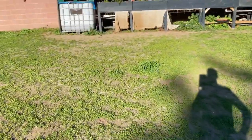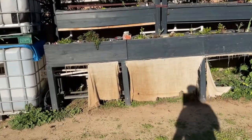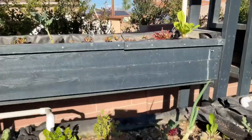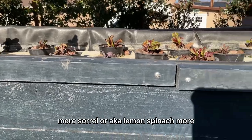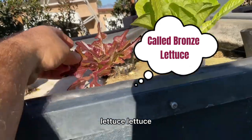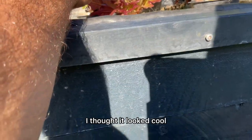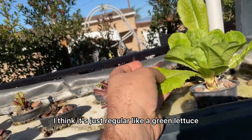Now we have our aquaponics system, which needs some love. I recently harvested from it. We've got more lettuce, more sorrel — also known as lemon spinach — and this lollo-type lettuce that has these squiggly leaves; that's how it's supposed to look. I thought it looked cool. And this one I think is just a regular green lettuce.